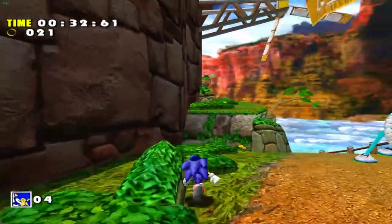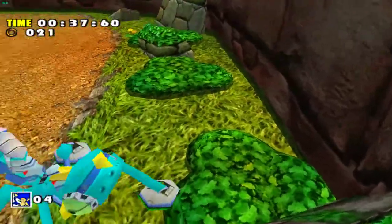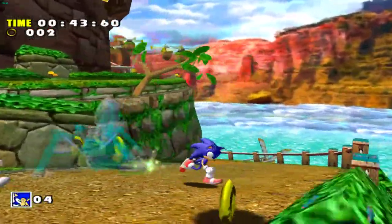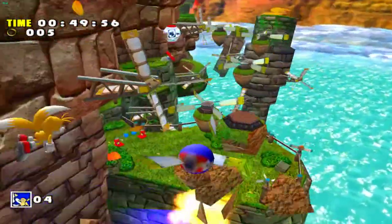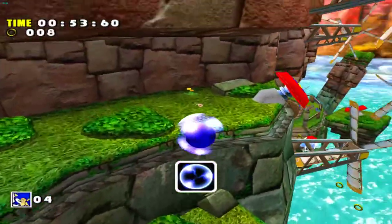Is Tails following me, or is he gonna be a problem? What the fuck, it's a spider thing! You can't just homing attack it? Alright, we're not gonna dick around with this thing that keeps spawning in and out — we're just gonna do the homing attack up here and hopefully we don't die. Alright, that works.